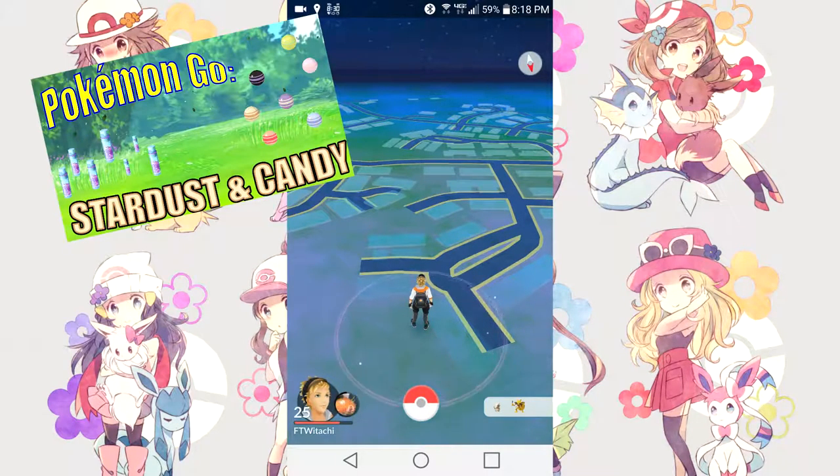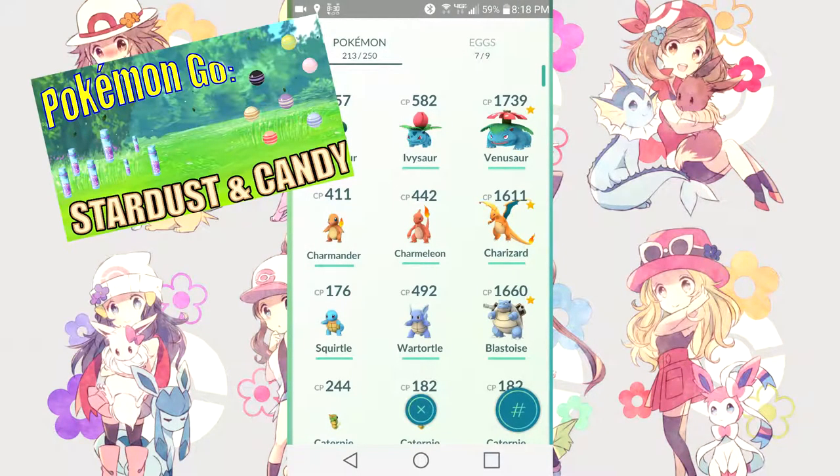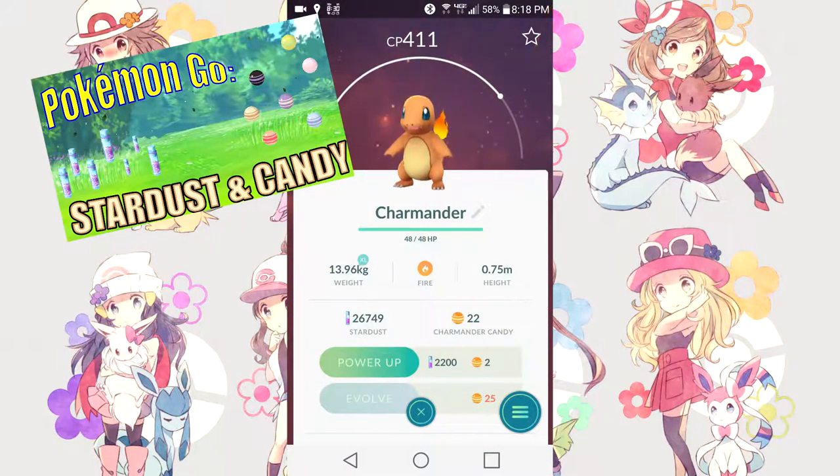First and foremost, you should try to capture as many Pokemon as possible. You are generally rewarded with three candies for each Pokemon you capture, and the candies are Pokemon-specific. So if I capture a Charmander, it's going to give me three candies for that Charmander. The Pokemon page itself will also show you how many candies you currently have for that Pokemon.